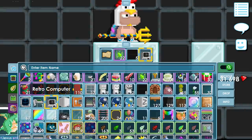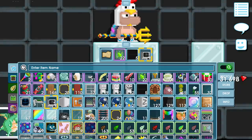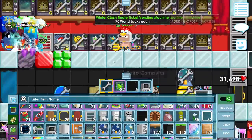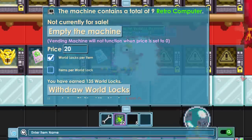I got nine of these retro computer things which are 20 world locks each, but they're just checkpoints. Maybe I should sell these as soon as possible because they're useless — they're checkpoints so they're definitely going down in price. I'm not even sure if it's still 20 world locks each but yesterday they were, so I'm gonna put it for that.